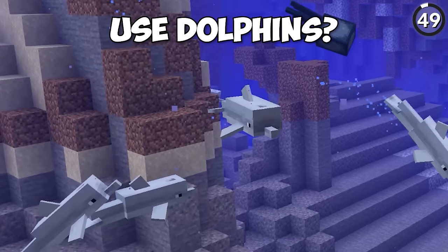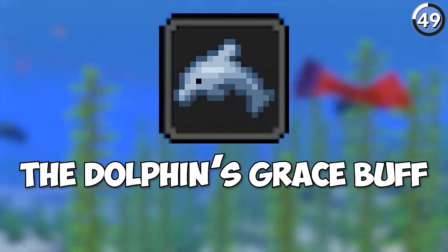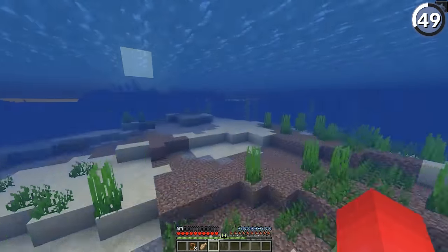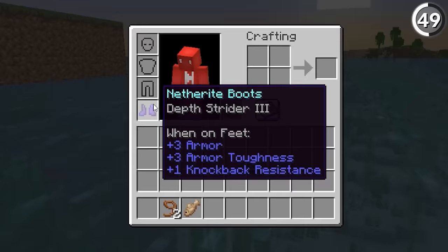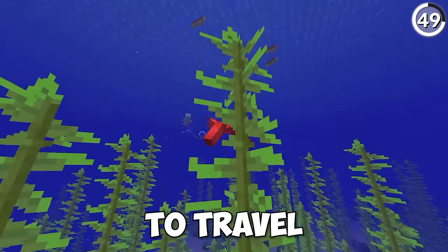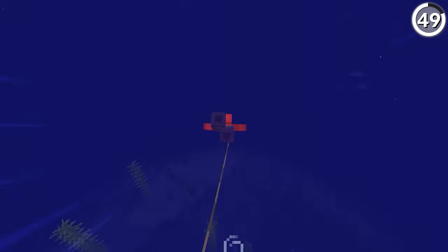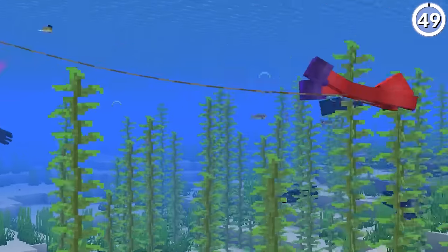Instead of using boats, why not use dolphins? If you get a dolphin onto a lead, you can enjoy the Dolphin's Grace buff for however long your journey is. To get even more out of this, try wearing Depth Strider III boots for extra speed right across the seven seas. With just those two things, you can start to travel over 36 blocks per second — two chunks every second that passes by. That's some serious speed.